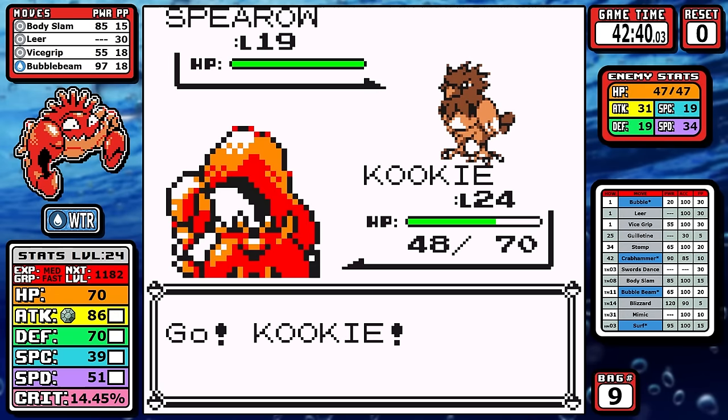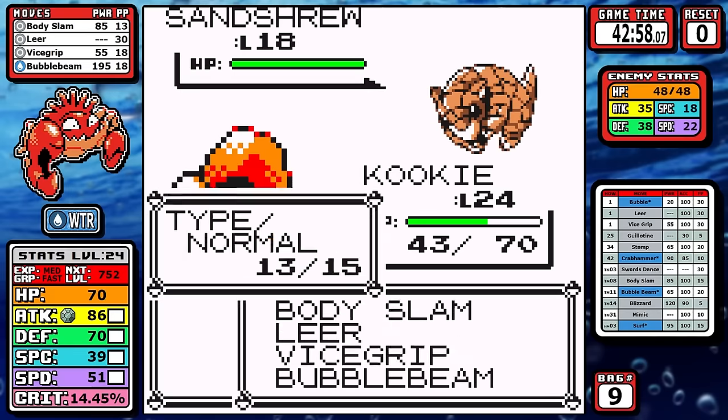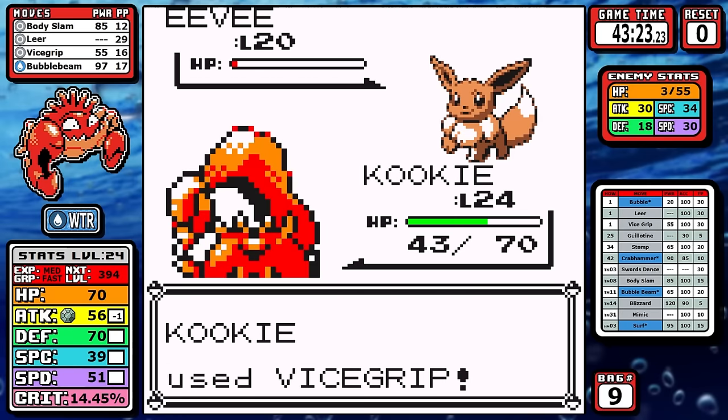This one goes about how you would think. Body Slam just rips through the entire team, and we correct our earlier mistake by having Bubble Beam now, which means the Sandshrew is a one-shot. Overall there's no risk here, but there is something we need to sit down and talk about.